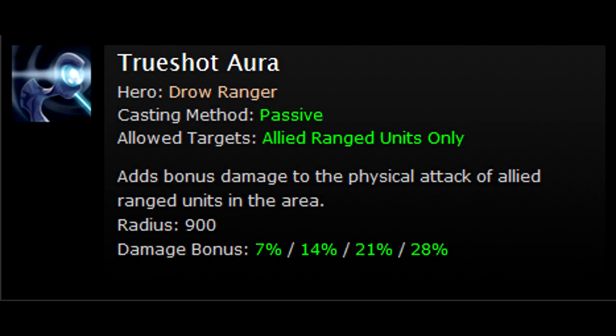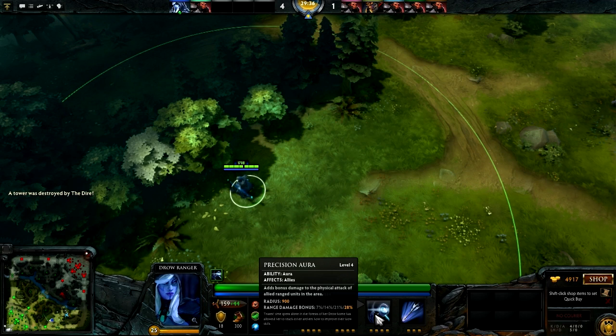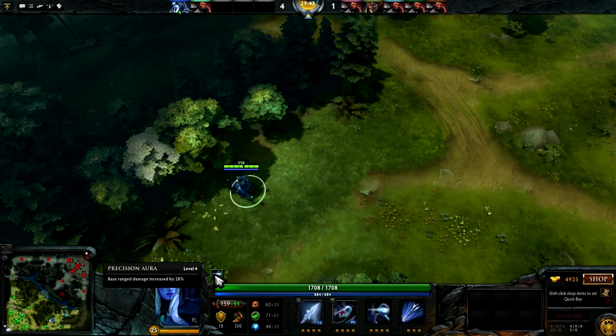True Shot Aura is a passive ability that gives a straight 28% bonus to physical damage to all allied units within a 900 radius. This bonus damage is calculated from the unit's base damage plus the increase from their primary attribute, but not from raw damage items.